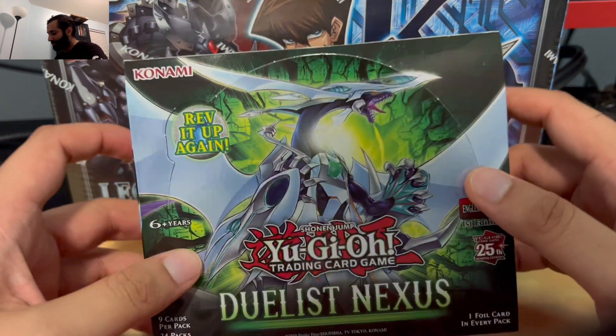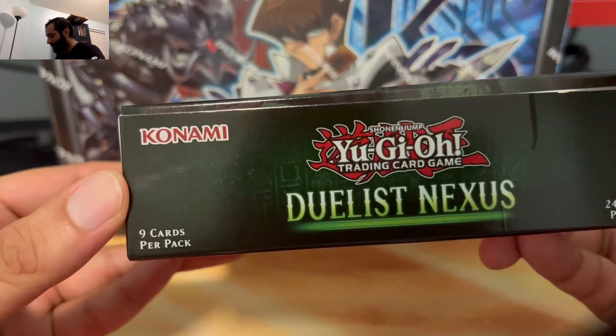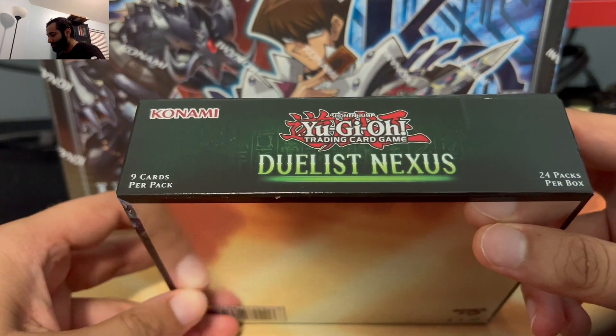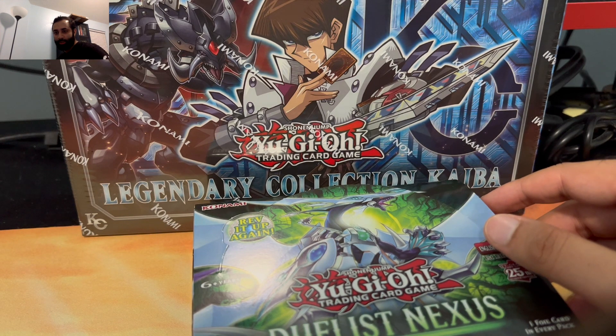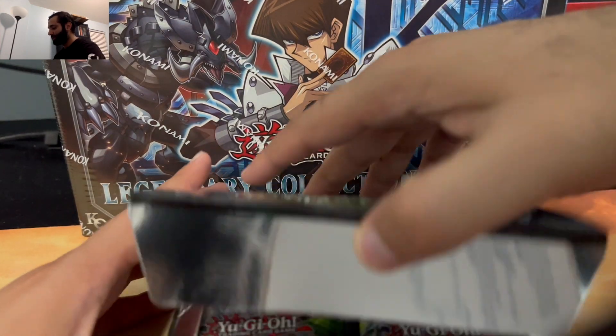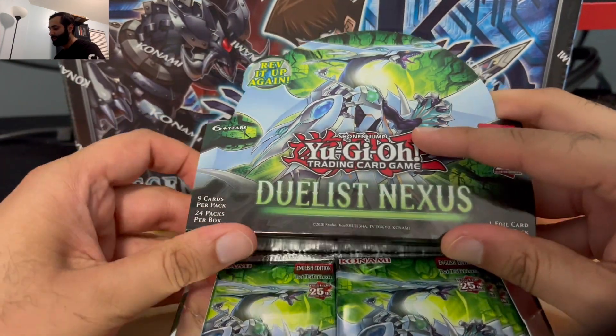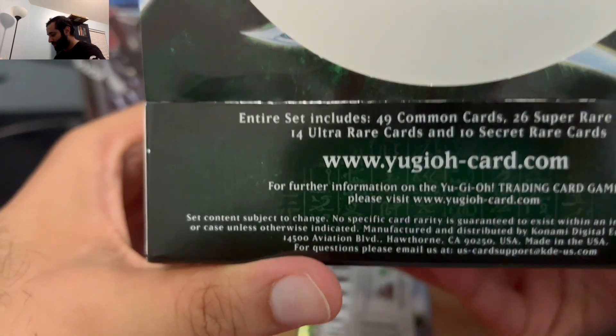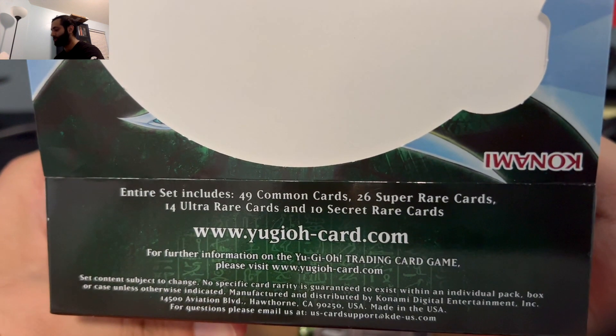Hey everyone, Matchstick here. We got another opening video — a booster box of Duelist Nexus, the newest box out right now. Pretty much any quarter century secret rare, I actually want to get a Chimera the King of Phantom Beast or a Cosmic Quasar Dragon. In this booster box there's nine cards per pack, 49 common cards, 26 supers, 14 ultras, and 10 secret rare cards.